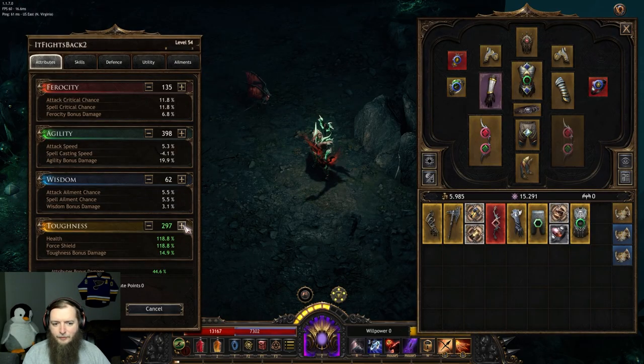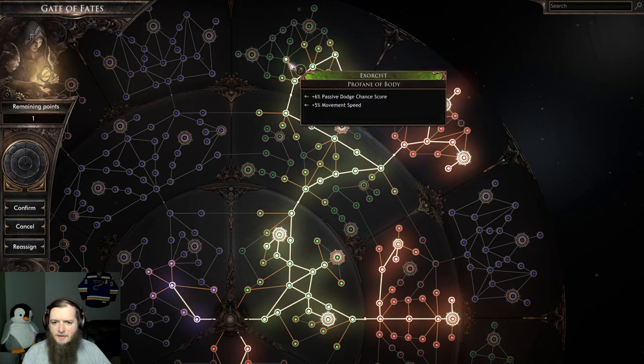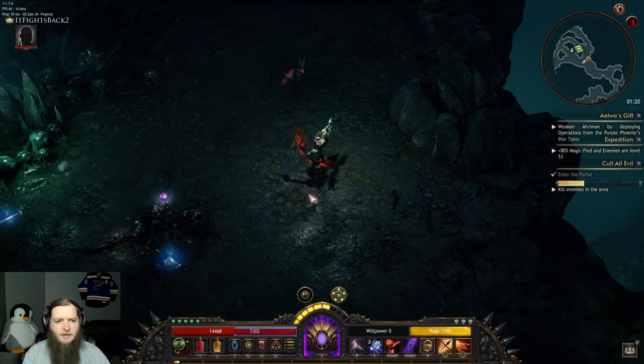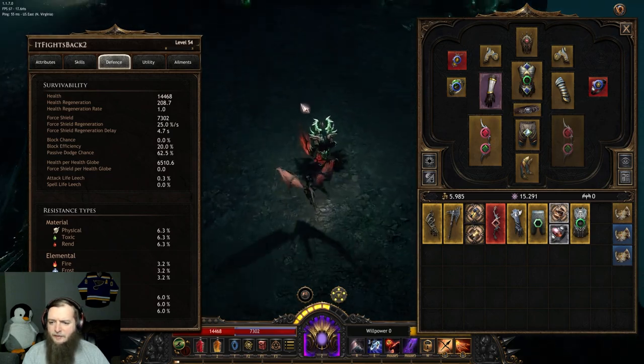Attributes. Health. I think it's probably better for me to get as much dodge chance as I have access to this node — probably more important than this extra damage. I don't keep that up as often as I'd like, so that means more dodge. 62.5. All done.